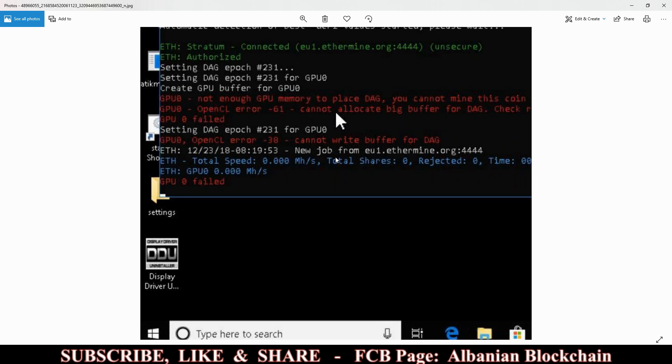Hello guys, welcome back to the channel. Today I have a new video. If you are having a problem with your mining rigs — specifically 'not enough GPU memory to place DAG' or 'cannot write buffer for DAG' — this means the GPUs with 3 gigs were left out to mine Ethereum and Ethereum Classic because the DAG file has gone over 3 gigabytes. Now the cards with 4 gigabytes are the next target and many rigs are getting this problem.